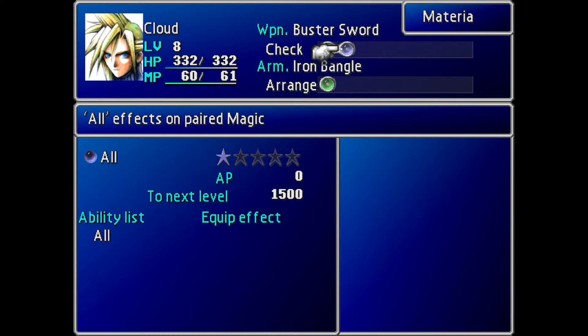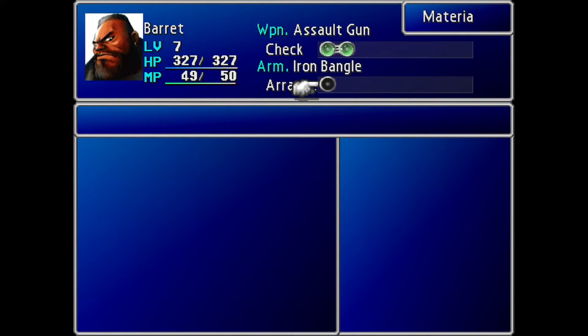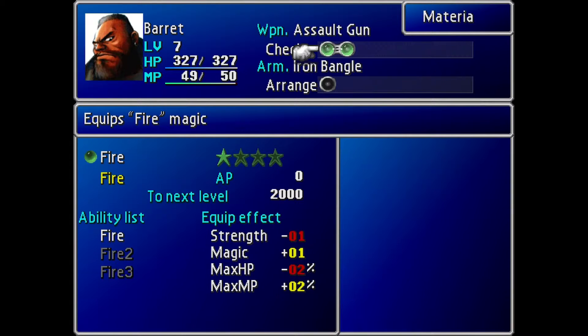And that's pretty much all you really need to know about Materia. There are some very special Materia in the game, and this is also how you use your summons. We don't have any yet because it's the beginning of the game, but summons work the exact same way, except they don't get better abilities.